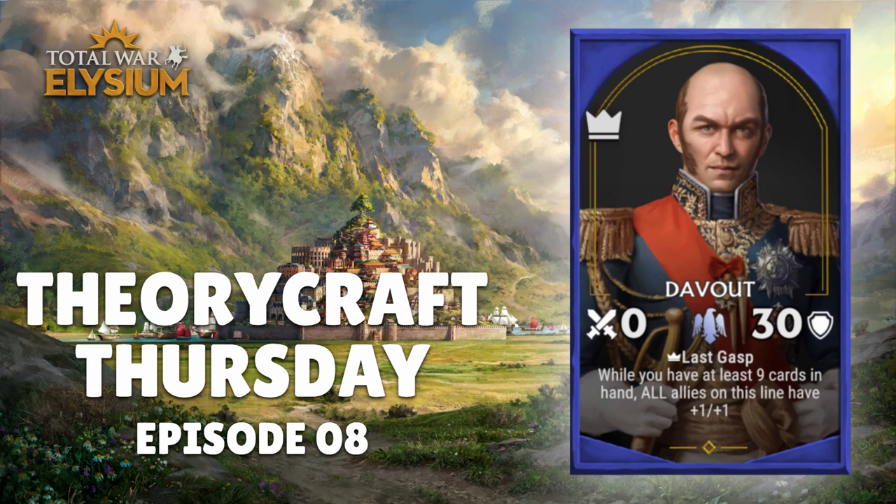This week we have a brand new teaser out for the upcoming general that is going to join the game in Duvaux, who is a marshal of Napoleon, as he is going to become the third general of the French Republic faction in the Empire era.